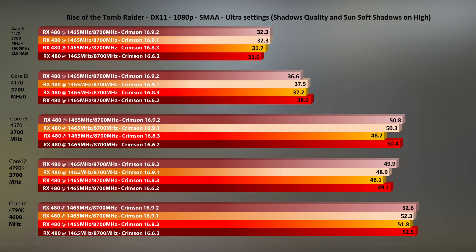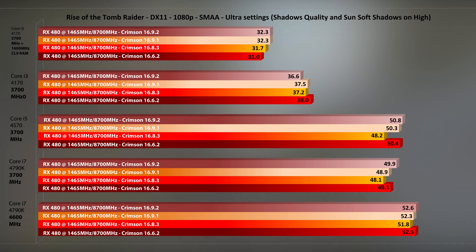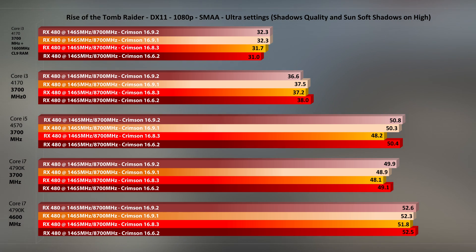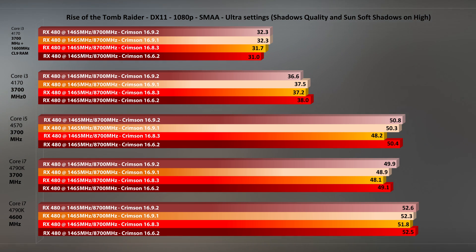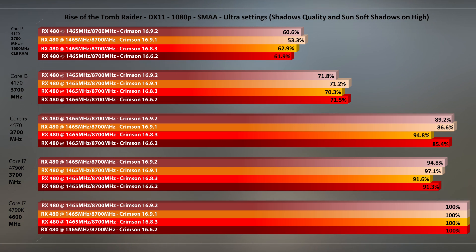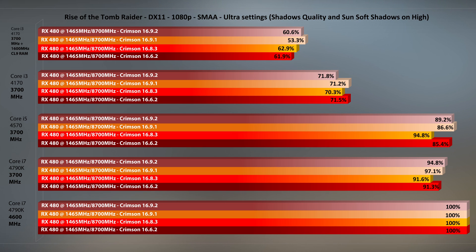Tomb Raider is first. We see 16.6.2 doing a very good job here, which is peculiar since AMD had a driver that specifically raised performance in this game only recently, but it's not necessarily picked up here in this CPU-intensive area. Performance is good across the board with 16.9.2 generally being the fastest when paired with at least an i5. Looking at percentage performance retention — PPR — all drivers look good here.